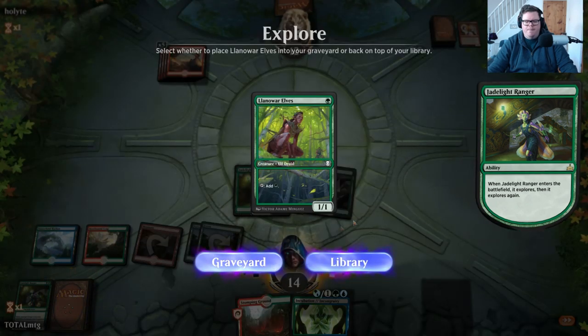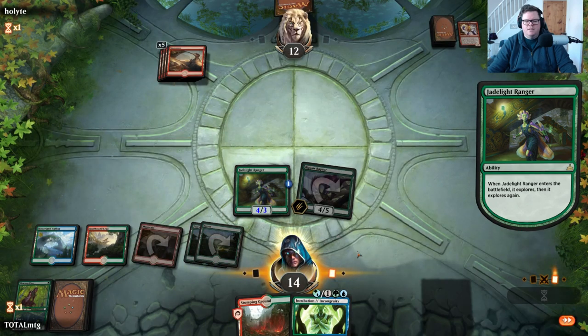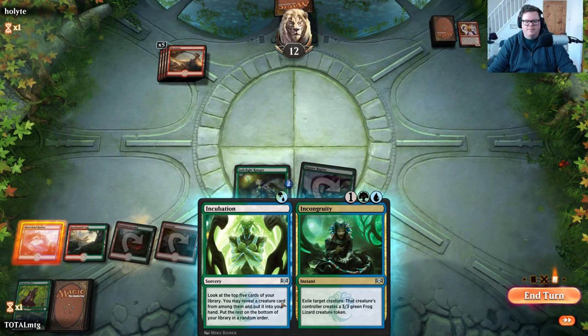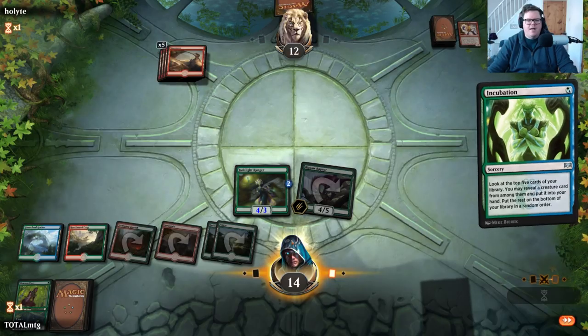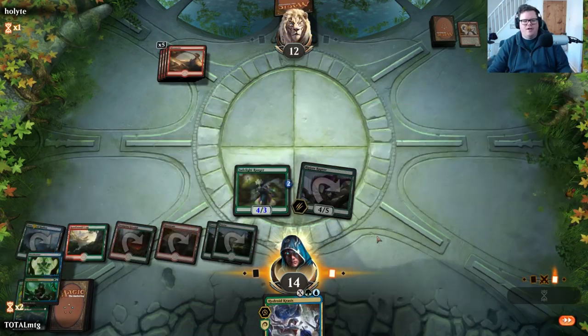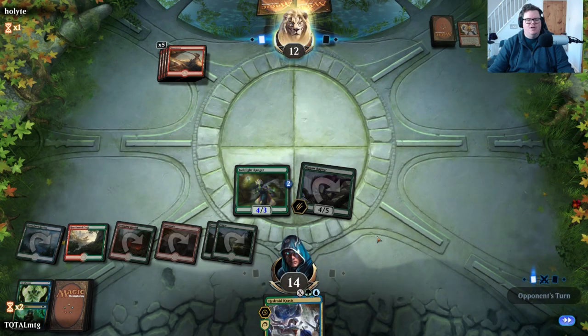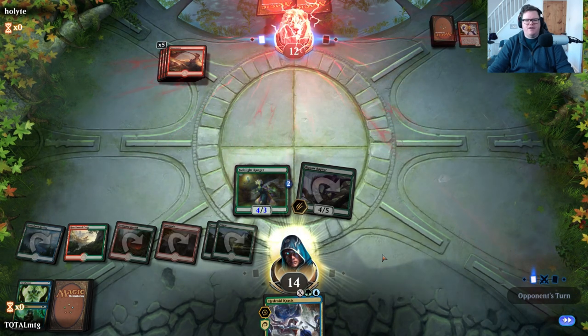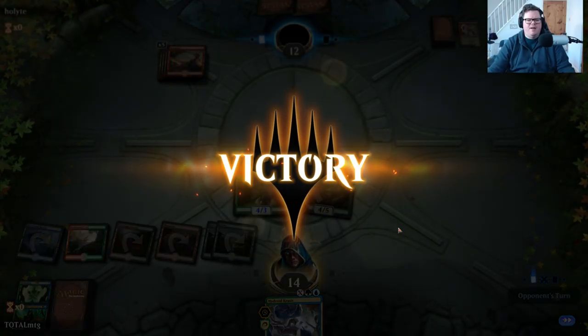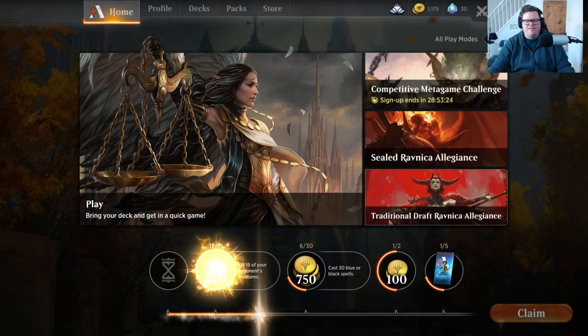Let's play another Jadelight Ranger. Lovely — enters tapped. Play Incubation, see what we get — I think we'll take Hydroid Krasis because that seems like a game winner. We're in a very good position here against mono red, and that was enough. The Krasis would have won us the game. Pilot played a bit of a strange game but we take down mono red. That puts us at two and one.